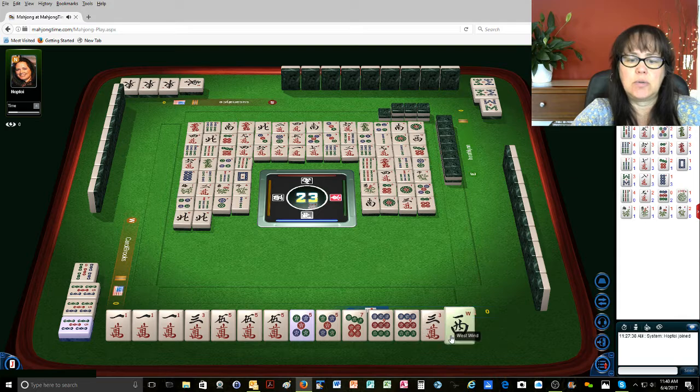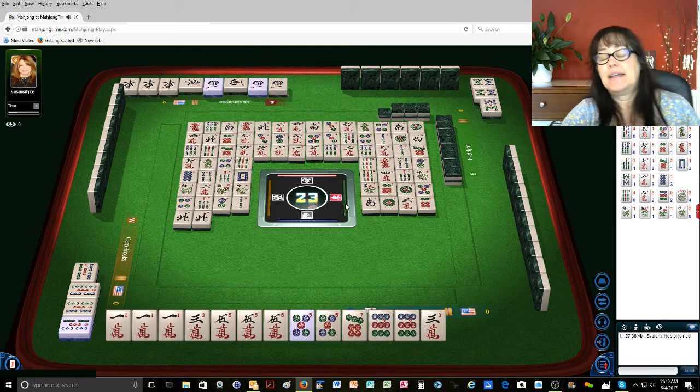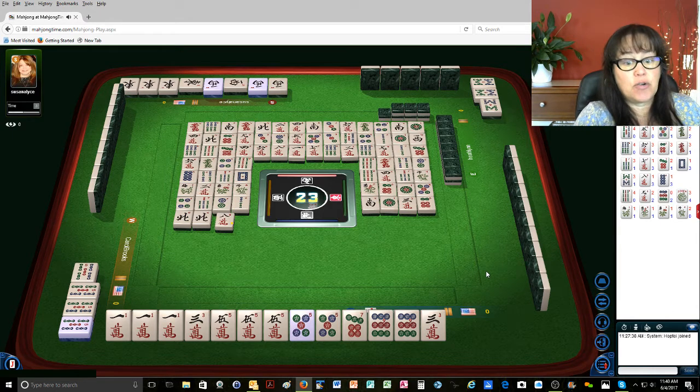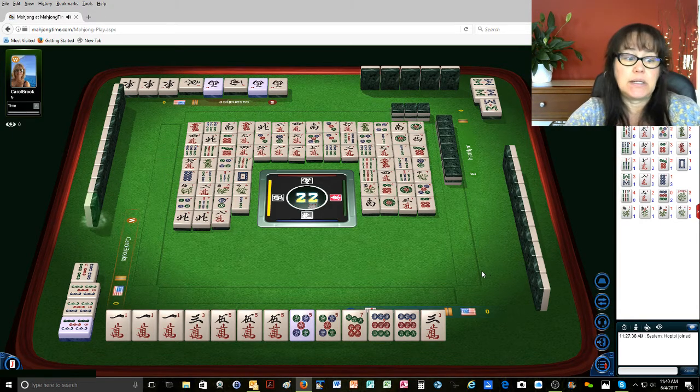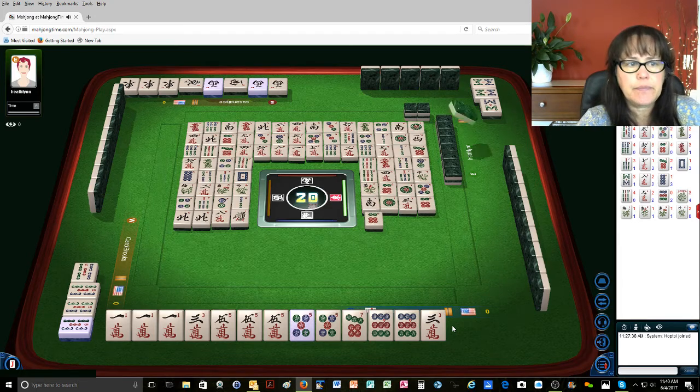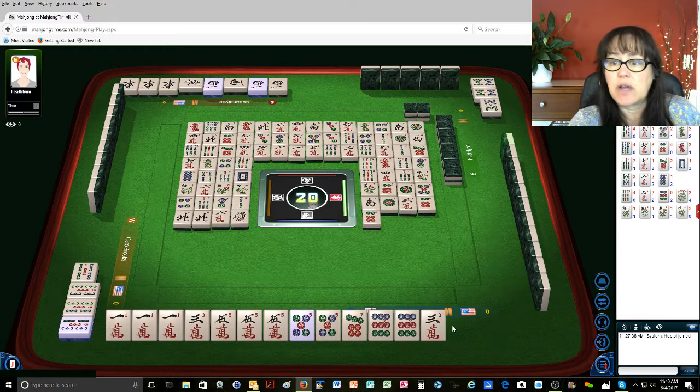North wind — uh-oh, I gotta throw it. West wind — oh no, uh-oh. Okay, at least they didn't mahjong, and there's a joker available. Eight characters — that was risky, I know, but I'm one away. I play to win. I'm only one tile away from being ready. One bamboo. Six dot — there are three outs, that's perfect. So it would be nice if I could draw that west. Six characters.